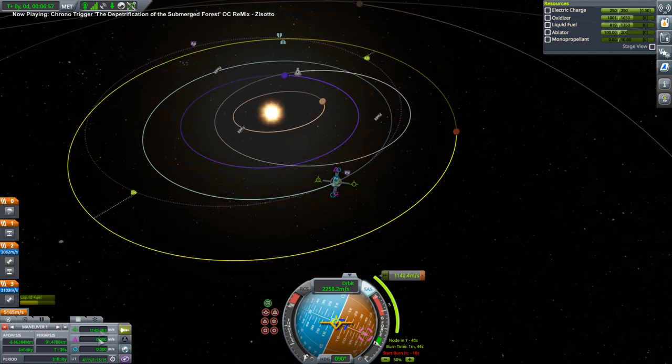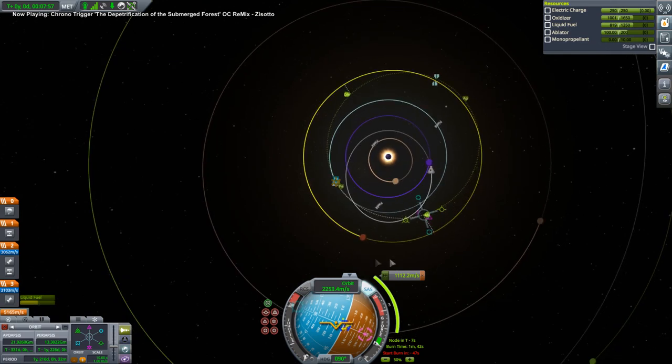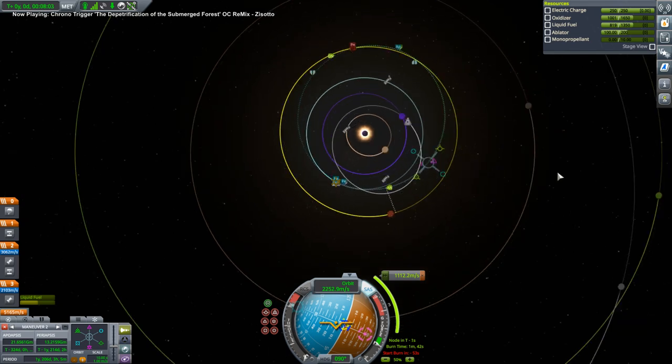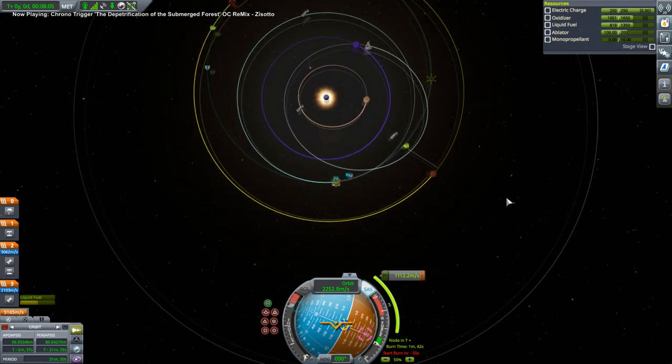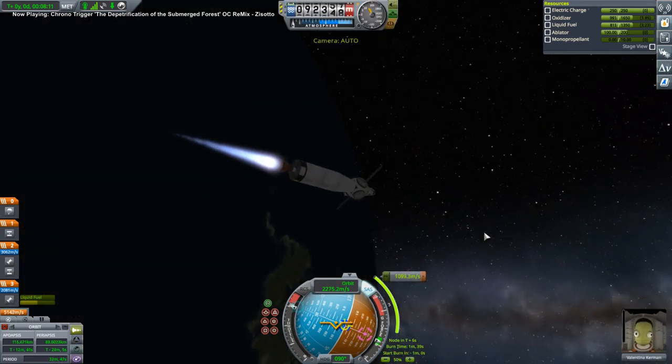Let's use the maneuver thing. I want to change the timing of the burn - it's really not good for that. We don't have any inclination. Okay, let's go. Probably a late burn - we'll have to correct it out there.